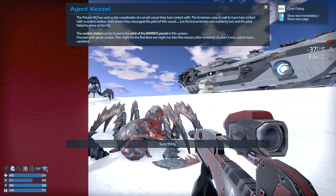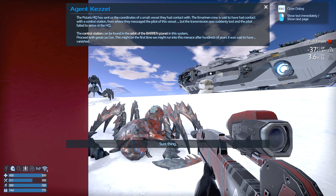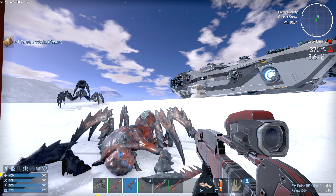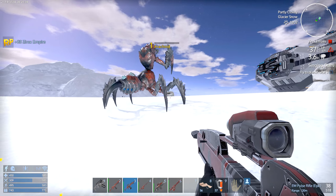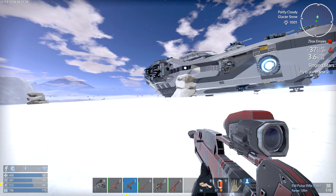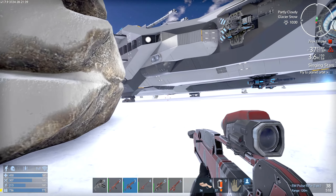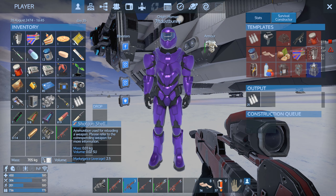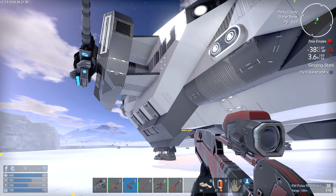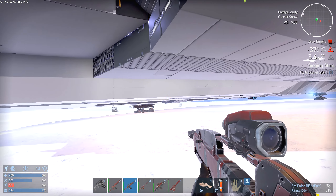Yeah — bad things have happened. Okay. Well, volunteering might be a bit strong. He sends me the coordinates — the control station can be found in the orbit of a barren planet. Proceed with great caution. So the next job is to go to the El Maran. I'm not really going to worry about the loot in there because of all things I got the cool stuff that I wanted.